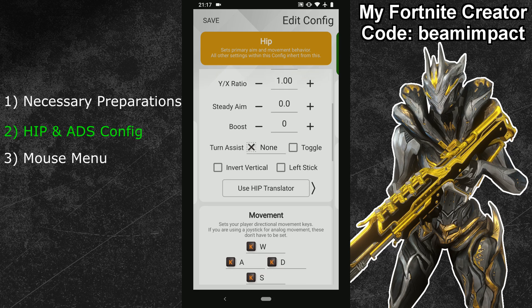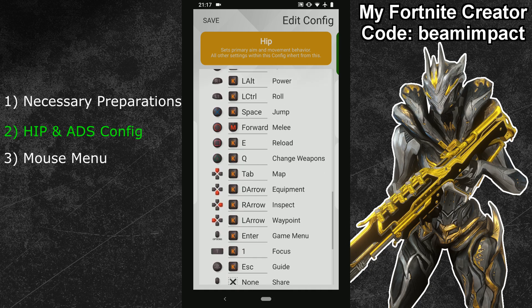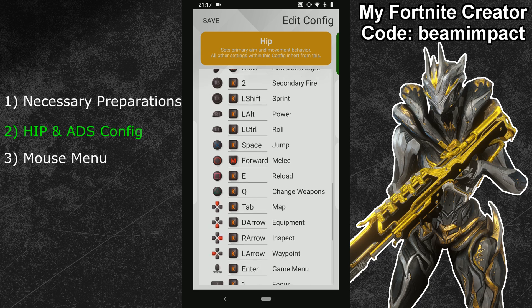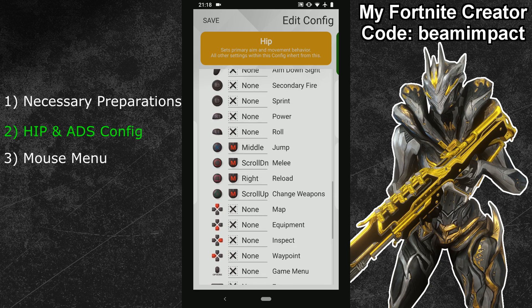Next are the button bindings. You can copy my button layout or use your own. The one important binding is the Warframe ability key, listed as 'power' in the XSIM menu — I bound the left Alt key to it. In Warframe, you activate your four abilities by holding the power button and pressing X, Circle, Square, or Triangle (or A, B, X, Y on Xbox). Since those buttons have other purposes, use the secondary button bindings to assign them to specific abilities. At the bottom of button bindings, switch to secondary bindings and assign X, Square, Circle, and Triangle so they can be pressed together with your power button. Use buttons you haven't bound yet that you can comfortably press while moving.